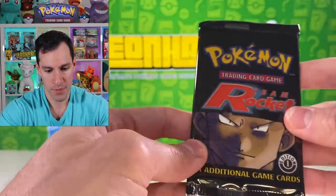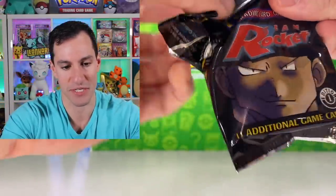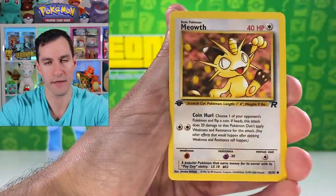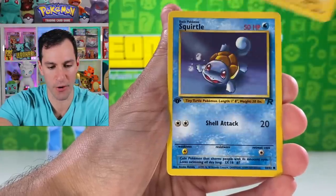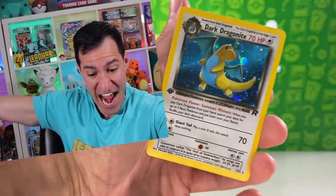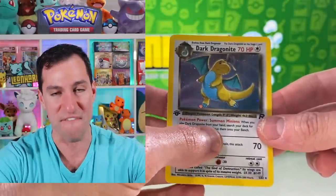That's only the second holographic of the day. Now back to the main event: First Edition Team Rocket. Still searching for the Dragonite, Charizard, and Blastoise. Cards pulled: dark Charmeleon, Machoke, Koffing, Meowth, Oddish, Psyduck, Slowpoke, Voltorb — and we have to stop and appreciate the dark Squirtle card, a personal favorite. I traded a lot of holos for this card back in the day.